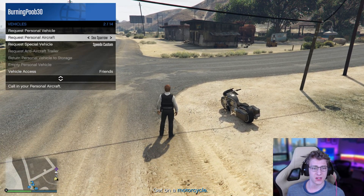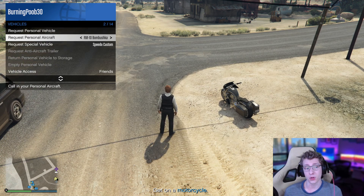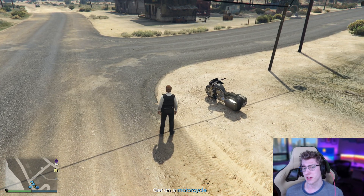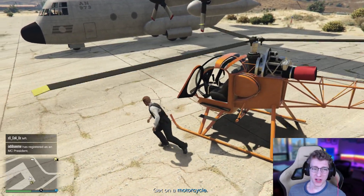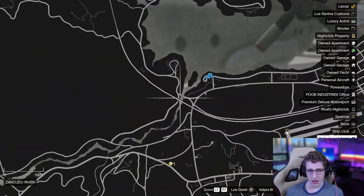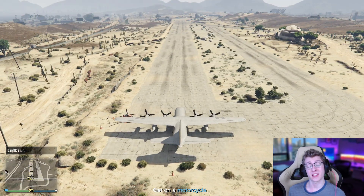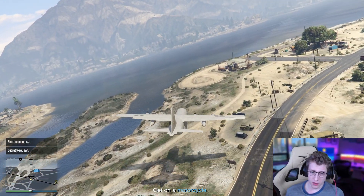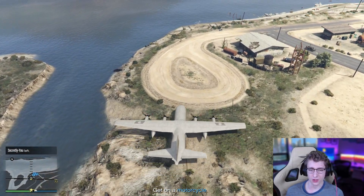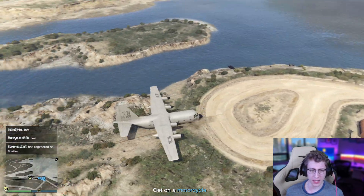If you go to vehicles and go to your aircraft, you can scroll through until you find either the Titan or the Bombushka. We're going to do the Titan because it's a little cheaper and a lot easier for everybody. We are then going to get into our Titan and fly it over to our Coke lockup. I'm going to try and land right around here. Coming in for the landing — a little bit hard, but nothing we can't handle.